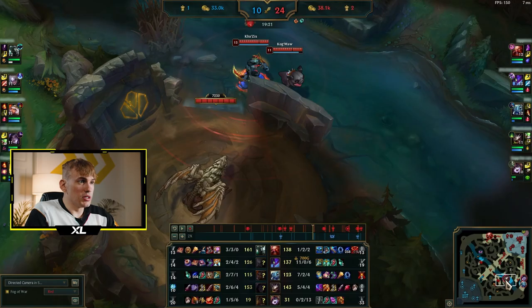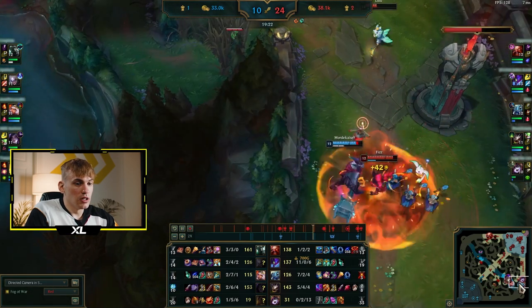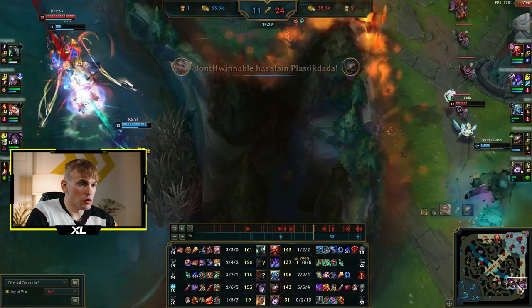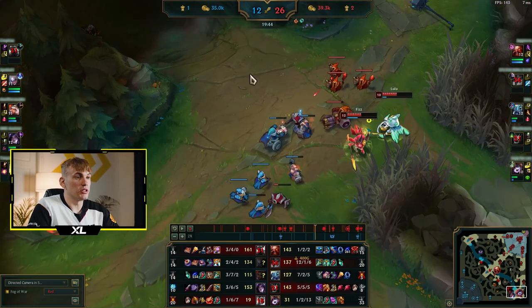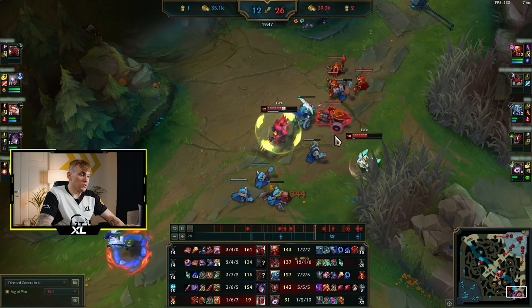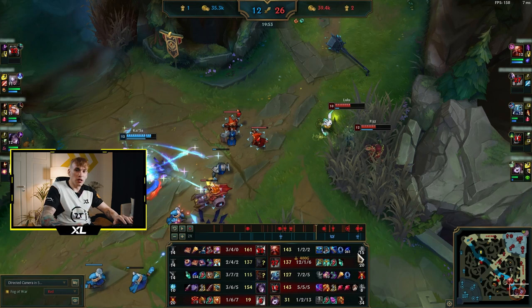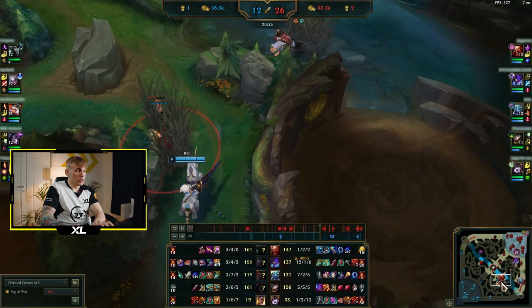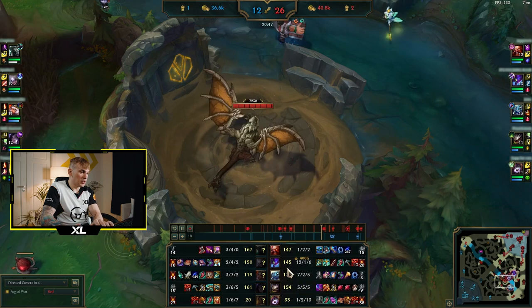The game is going into the state where we want to scale to three or four Drakes and then take Baron and play for objectives. We'll have a fight around the Drake. We're not really in a good position — we should always be grouped with this team comp. As Lulu it's really important to be grouped with Kog'Maw, Kha'Zix, and Fizz. Ping 'assist me' and type it in chat — Lulu is the best champion when grouped, especially with Shurelya's to speed up teammates for engage.